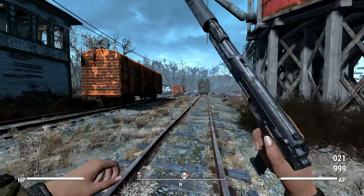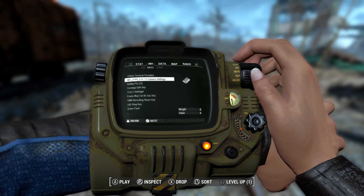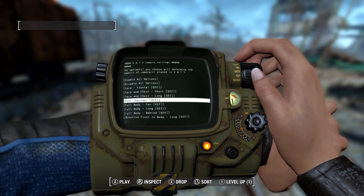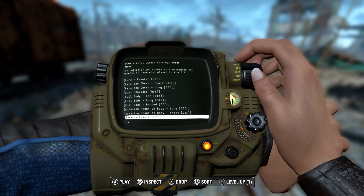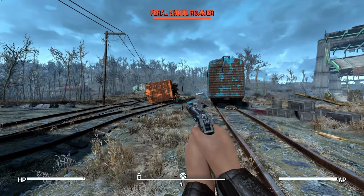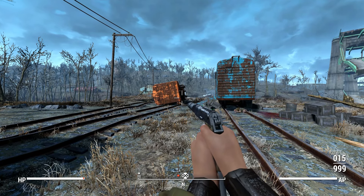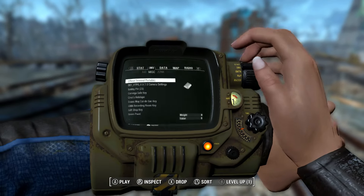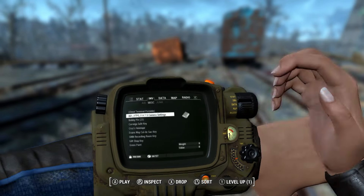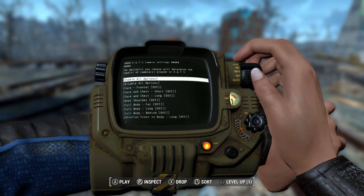We're going to shoot a ghoul — there's our over-the-shoulder kill cam, happened to be the left side. Let's see if we can get the right side. There's the right-side over-the-shoulder kill cam. But let's say you don't like that one — you can turn it off and pick and choose. I don't know exactly what reverse camera is, so let's throw that on and see what it looks like.